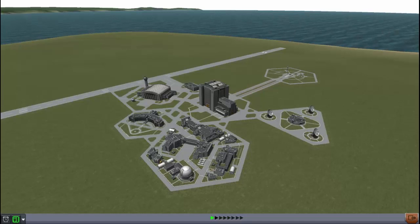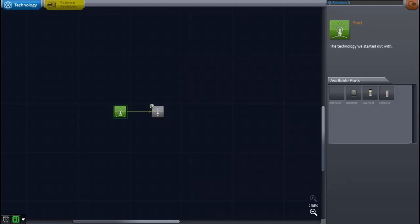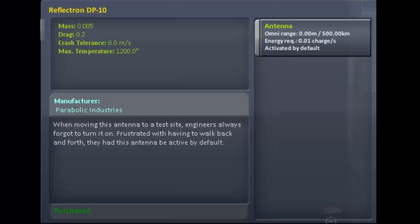Let's have a quick look at the science tree and see where I start off. I have four items: an antenna, a probe core, a solid rocket booster, and a thermometer. The Reflectron DP-10 antenna — when moving this antenna to a test site, engineers always forgot to turn it on, so they made it active by default. This is the starting antenna; it's a tiny little one with a 500 kilometer range, which in space is hardly anything.